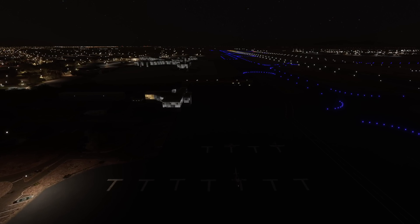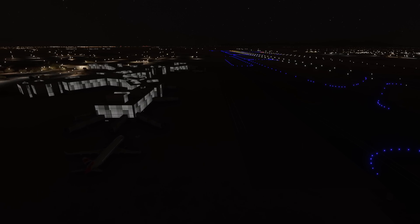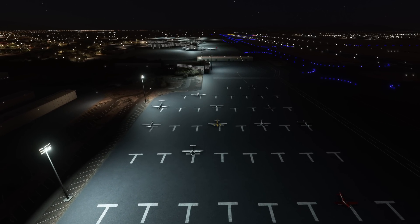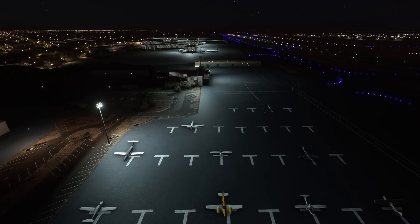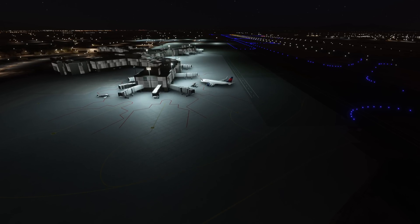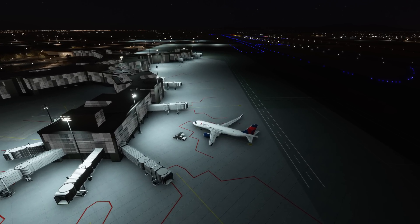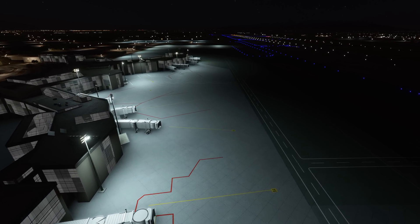Continuing with airport enhancements, the next mod covers night lighting for airports. We're still at Tucson International in Arizona, and you can see the lighting on the terminals and in the parking areas is not realistic — it wouldn't be this dark. But when you add the mod, things look much more realistic. Flying into Tucson at night looked absolutely fantastic; you could see the gates and terminals on approach very well. If the airport you're looking for isn't available, comment on the post at flightsim.to requesting it.